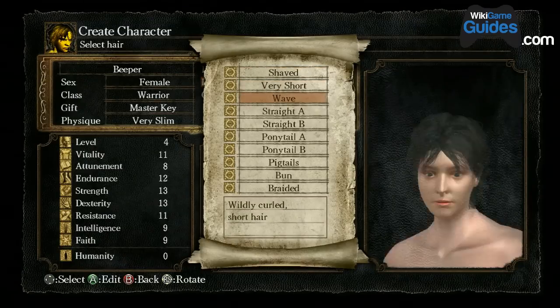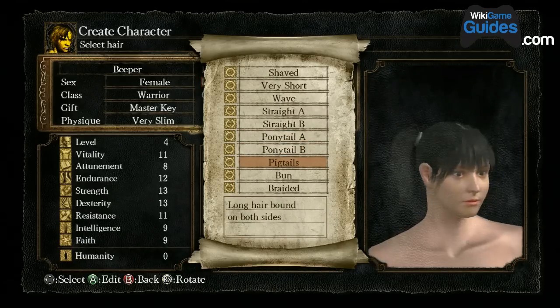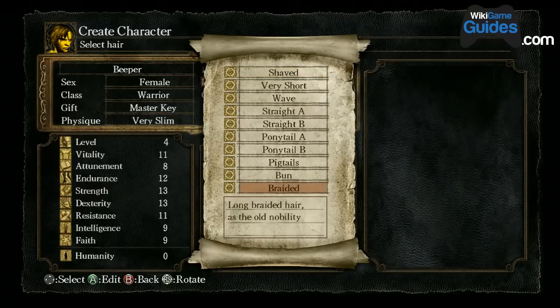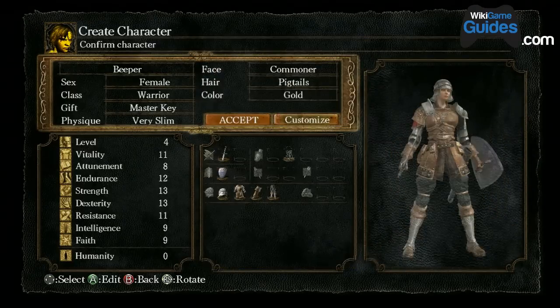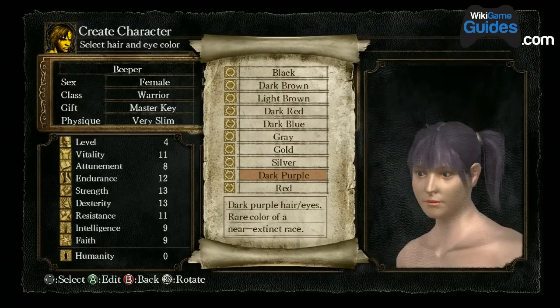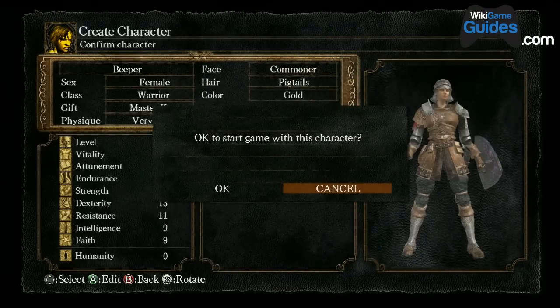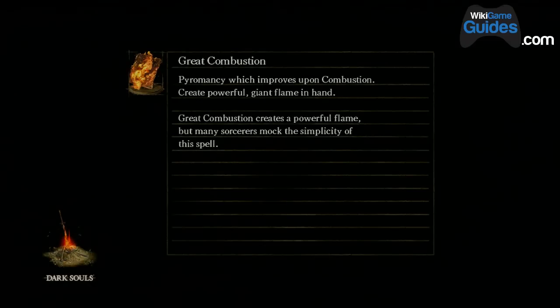Going with commoner. Hair — shaved. Pigtails. Color — going with dark purple. This looks way too JRPG with purple hair. Like, you're going to be so covered up with armor for most of this game that it doesn't even matter. Those two things are the most important things to know at the beginning — the class and the gift. You don't see any of the character appearance throughout the entire game.